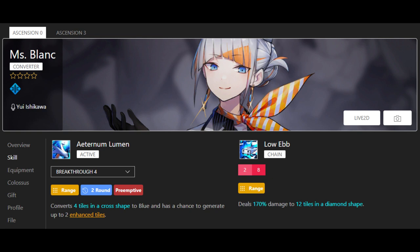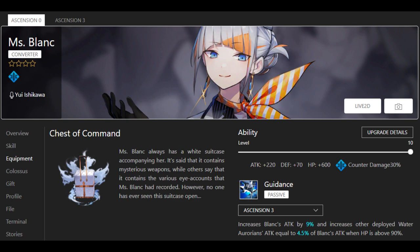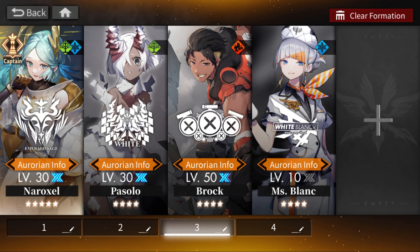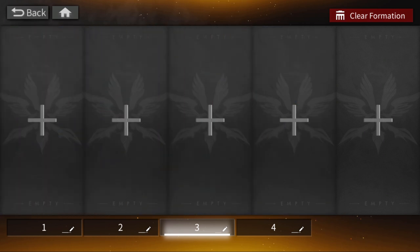Miss Blanc is another valuable early unit you just get from the game and is a strong converter — a local converter limited to the four closest tiles, which is only a downside if those tiles aren't blue. She is a little more limited than Kleken. I didn't use Miss Blanc much because I had Kleken from the beginner bundle, but if you don't have many other water converters, Miss Blanc is a great unit to use.